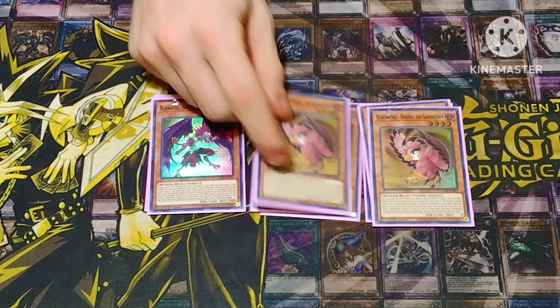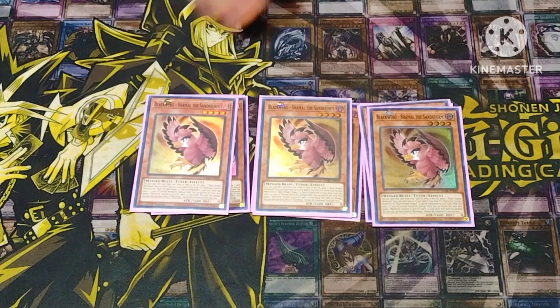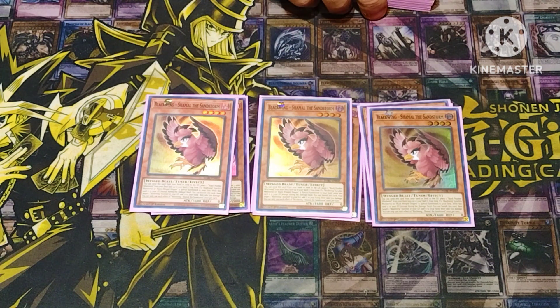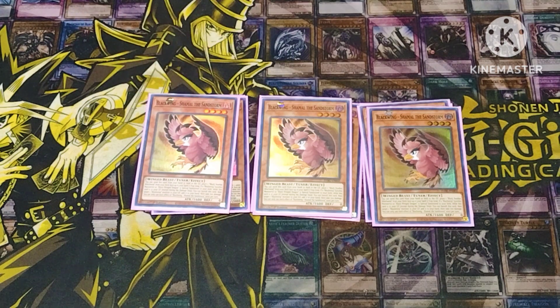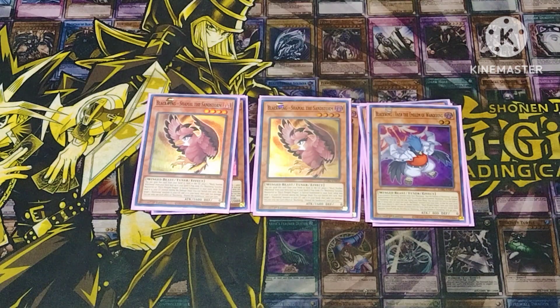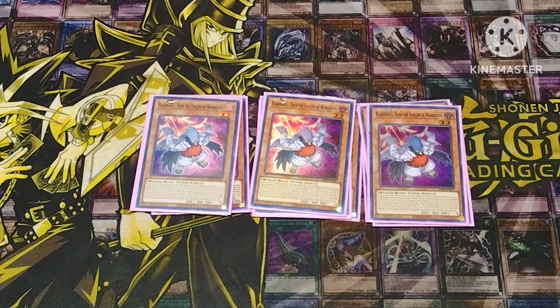This one's probably one of my favorite cards for the deck right now — Shemal. You can discard this card and place a Black Feather Whirlwind face up from your deck. If you synchro summon a Black Winged synchro monster or a Black Winged Dragon, you can banish this card from your graveyard, target a Black Winged monster in your grave, and special summon it.